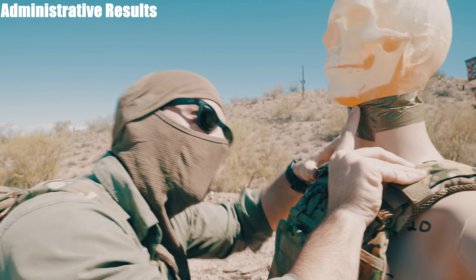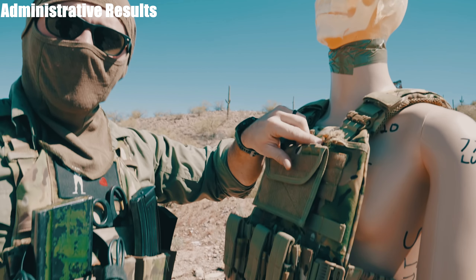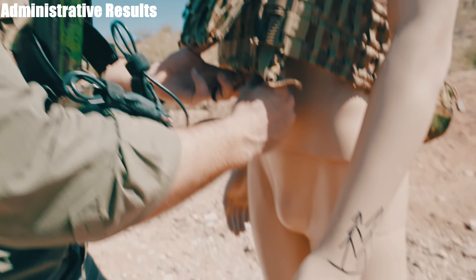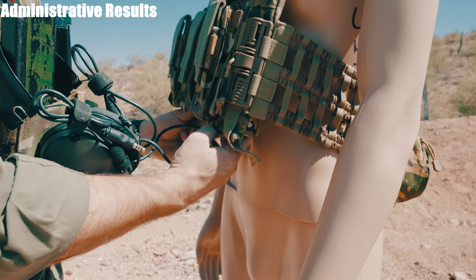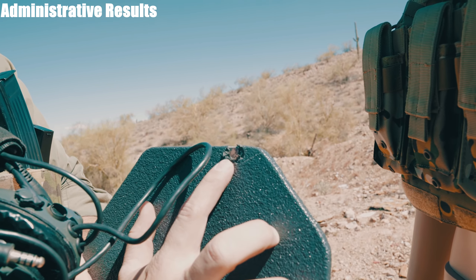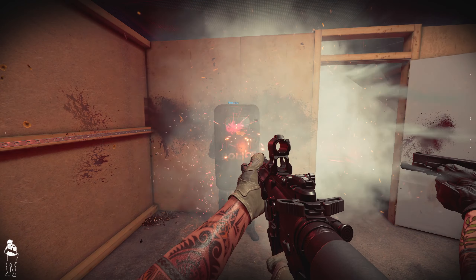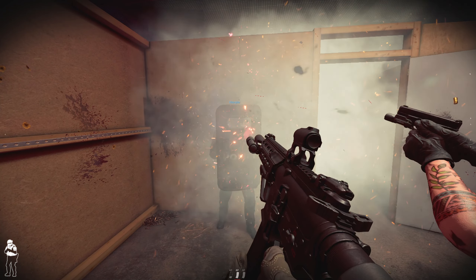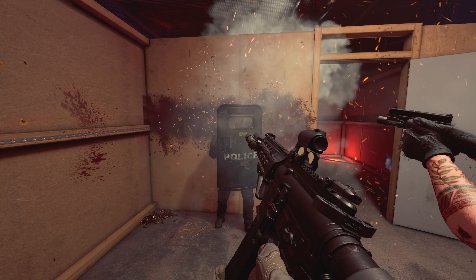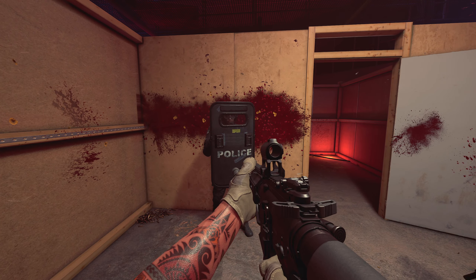I'm quoting real-life spalling here — this is something that happens with real steel armor. These fragments that move beyond the plate could hit a person wearing body armor in the neck, head, or lower body. Nowadays most steel body armor plates are coated with an anti-spalling coating to help prevent this. However, in Ready or Not it doesn't seem like the steel armor has any anti-spalling coating at all, which I'm assuming is set in place as a balancing decision.